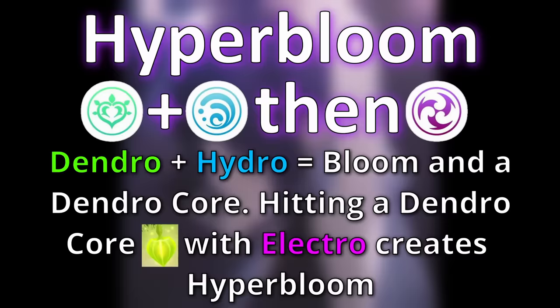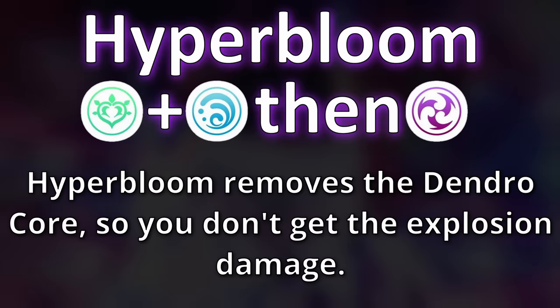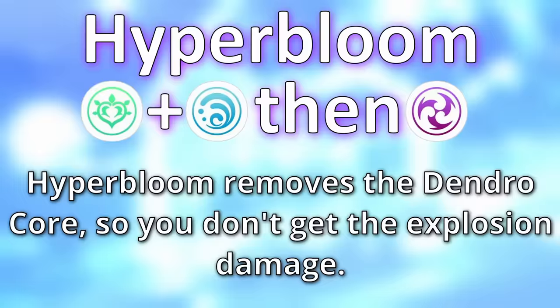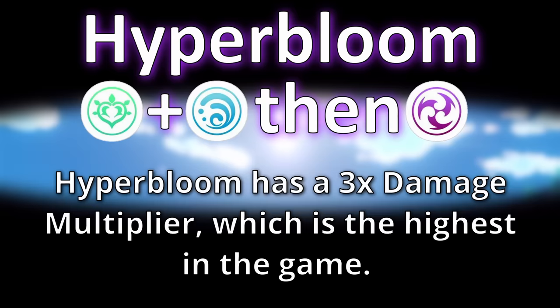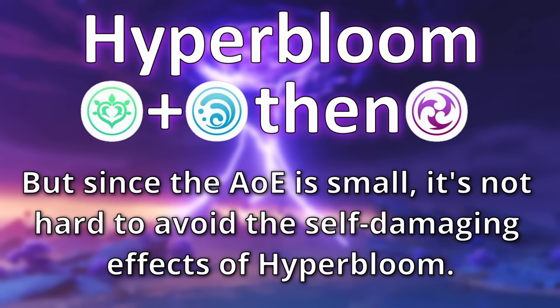The next reaction is hyperbloom. Hyperbloom is a second-stage elemental reaction created by hitting a dendro core from the bloom reaction with electro. So the bloom reaction with hydro and dendro must take place first to create a dendro core, and then you hit that core with electro to create hyperbloom. Triggering hyperbloom creates a dendro homing missile that seeks out and fires at the nearest enemy dealing dendro damage. This missile has a small AoE and can also deal damage to the player who created it, though at much lower amounts.